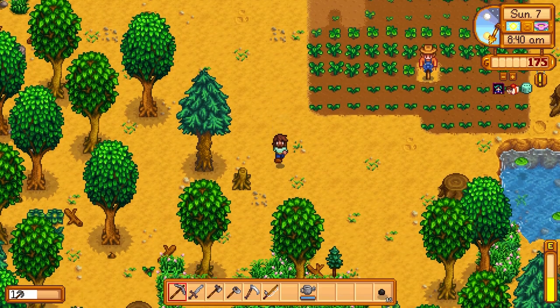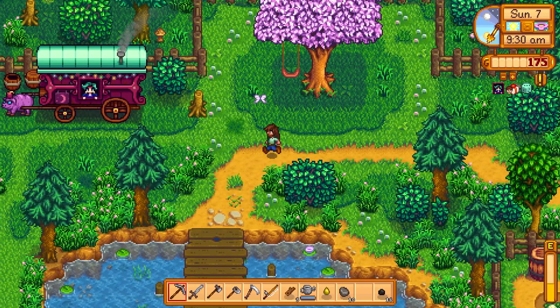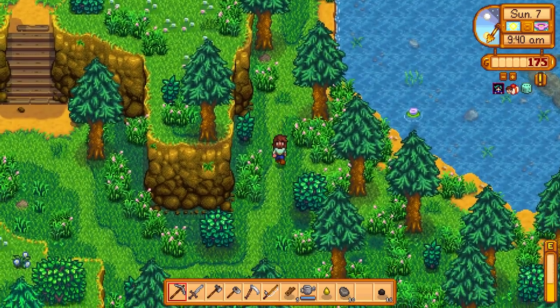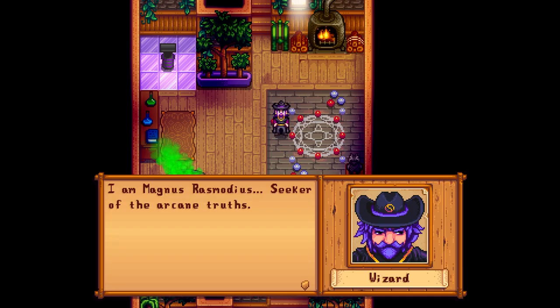Let's head down to the wizard and go check him out and see what he can do for us. There's Mr. Wizard. Come in. I'm Magnimus Rasmodeus, seeker of the arcane truth, mediary between physical and ethereal, master of the seven elementals, keeper of the sacred — yeah, you get the point.